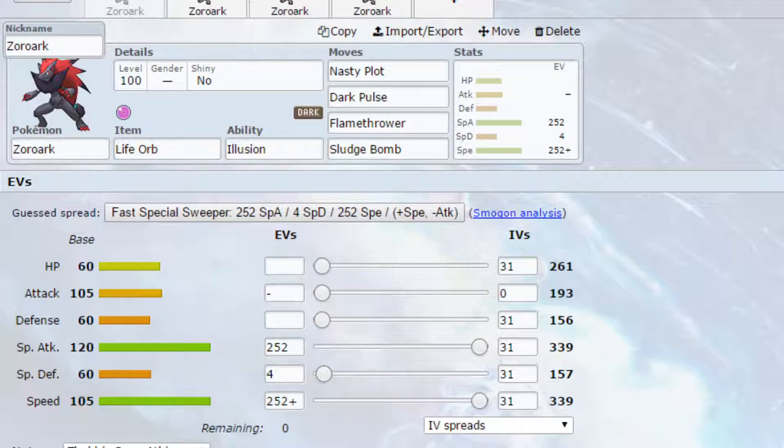The first set is probably one of the most common Zoroak sets you'll see — it's a Nasty Plot set. I have Life Orb on here, though you could always go for something like Leftovers or possibly even Focus Sash if you're worried. The Nasty Plot will double our special attack from 339 to 678, which makes it very high on its special attack stat.